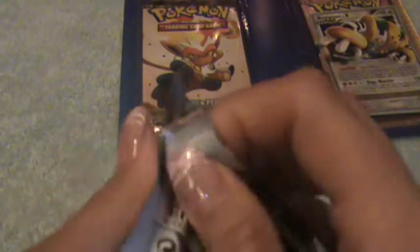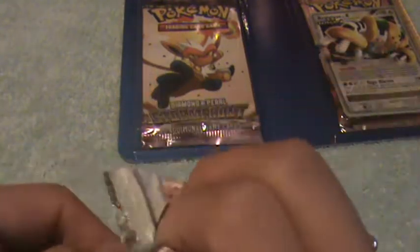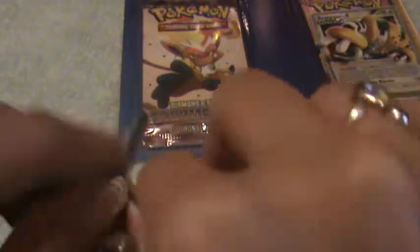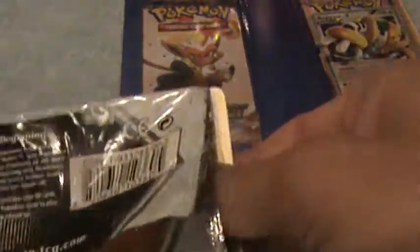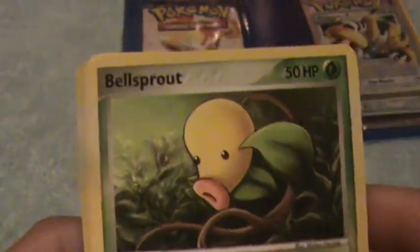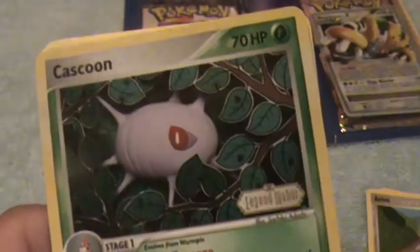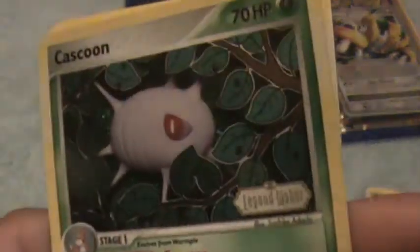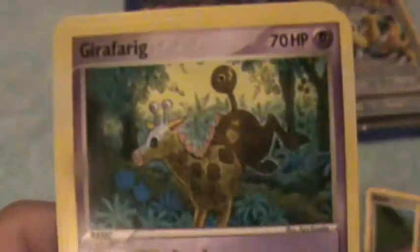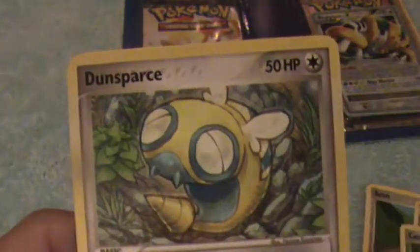Okay, next up, EX Legend Maker. Here is a Clam Pearl, Bellsprout, Voltorb, Neuron, Trainer, a Cascoon Reverse, Girafarig, a Cascoon, and a Dense Bars.